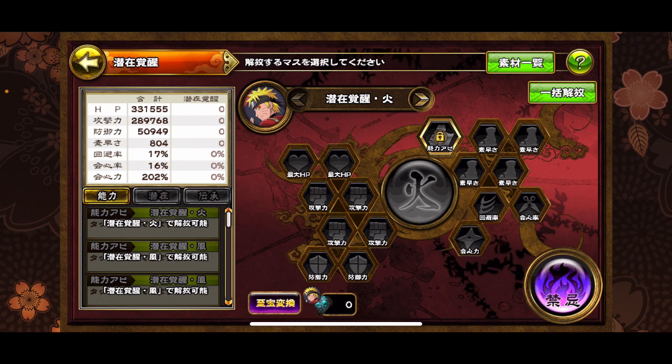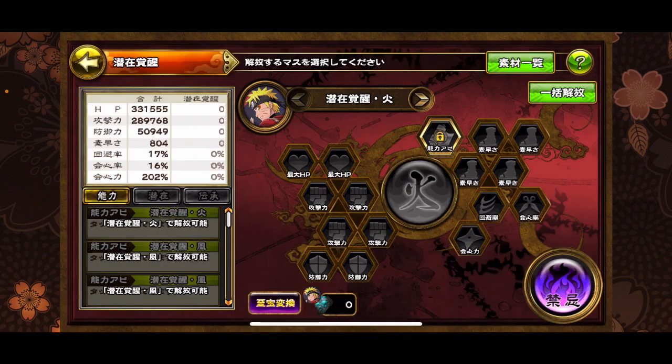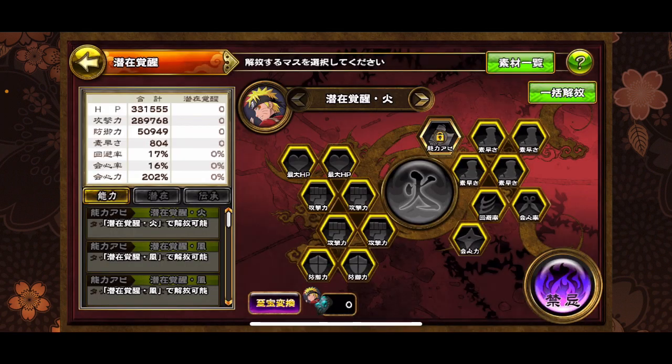The maintenance put out a major thing for the potential system, allowing us to click this for 150,000 and finish the entire first page in one go. I don't have to click each individual node — that's something Dokkan hasn't implemented yet. You just click this button right here, hit the green one, and it opens up all the potential nodes for you. That's actually very powerful, very awesome.